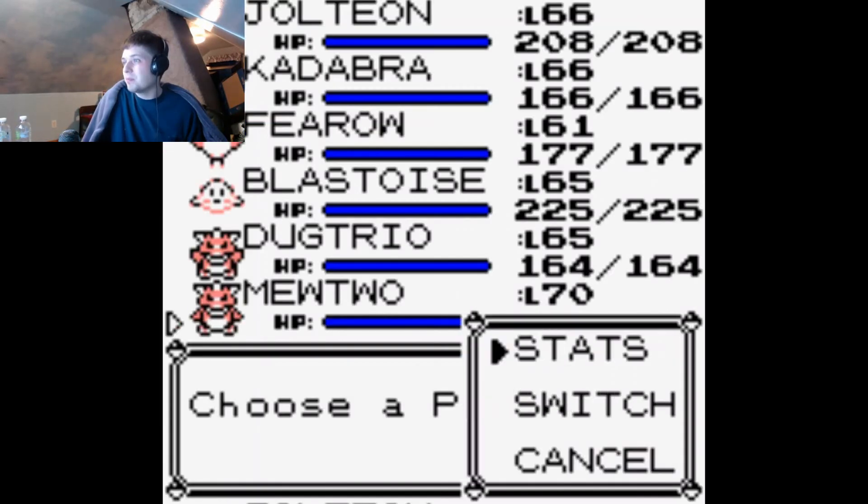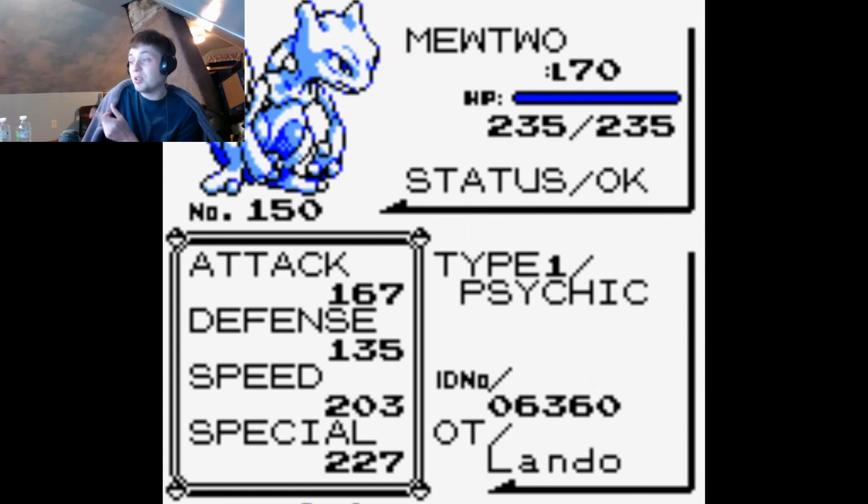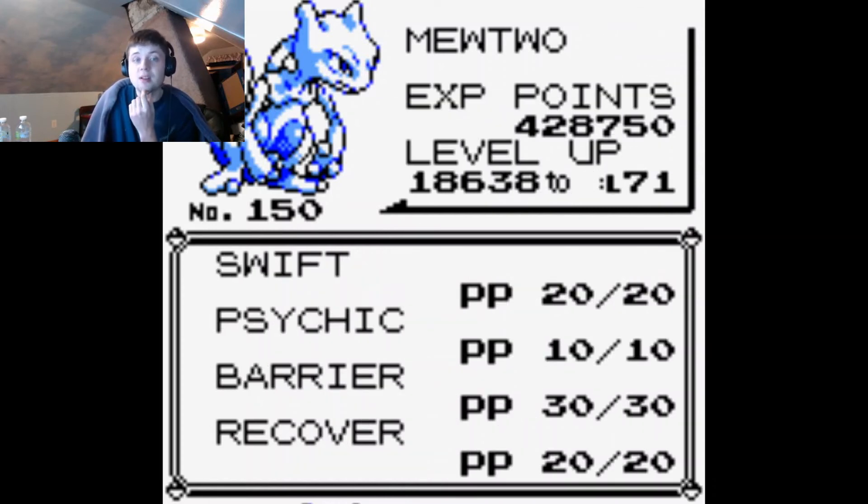Pokemon — Mewtwo — Status. So look at that — 227 special. That's the best special stat of any Pokemon in the game, which makes this Pokemon just super tanked out. Like, any special move will not affect it hardly at all, and it does a lot of damage with special type moves. So it's got Swift, Psychic, Barrier, and Recover, which are all pretty good moves.